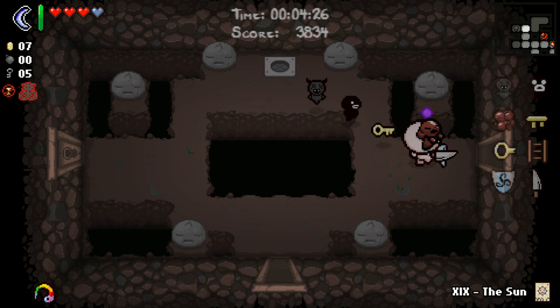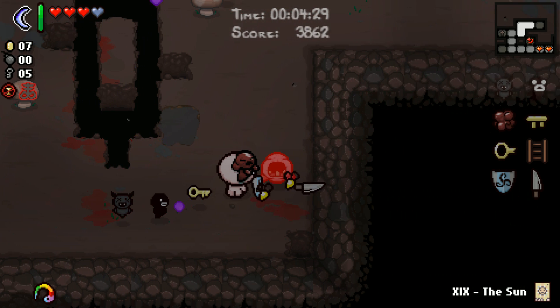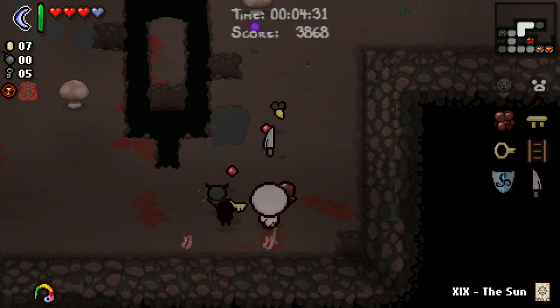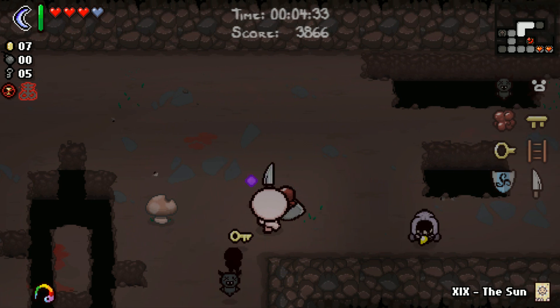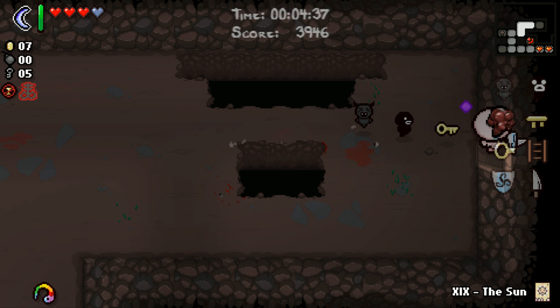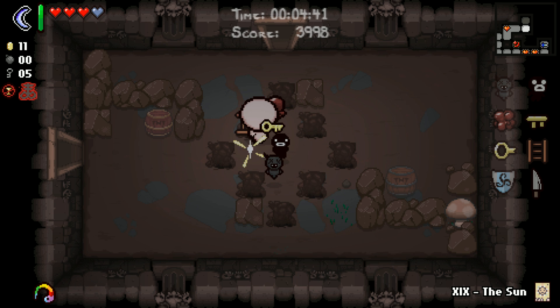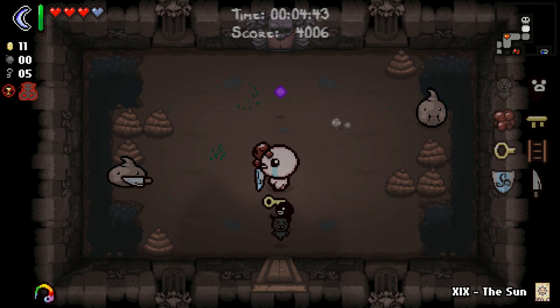We start with a sword and a shield, and the boomerang is a very Legend of Zelda-y item. A lot of the inspiration for the Vanilla Binding of Isaac and subsequent items has come from the Legend of Zelda. Like the very UI that you see - if you've never played the original Legend of Zelda on NES, it doesn't completely hold up to modern scrutiny, although it is an all-time classic. The UI is exactly the same as the UI in Vanilla Binding of Isaac. It's a huge inspiration.